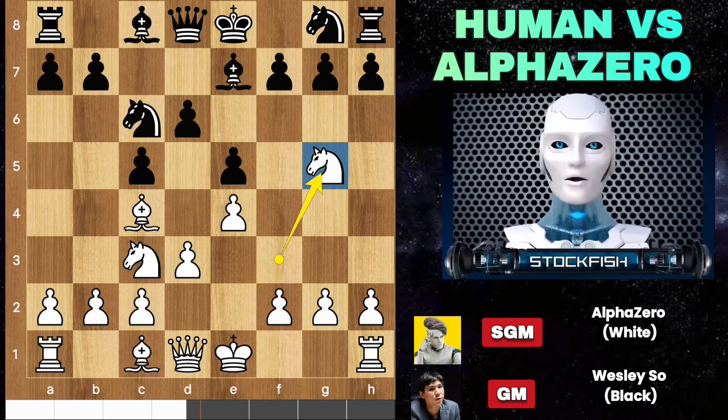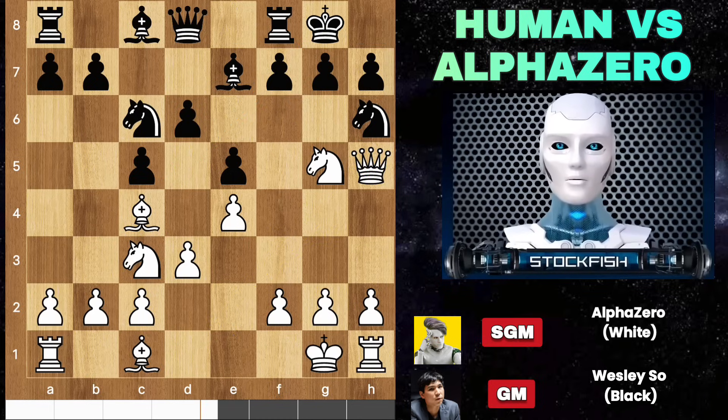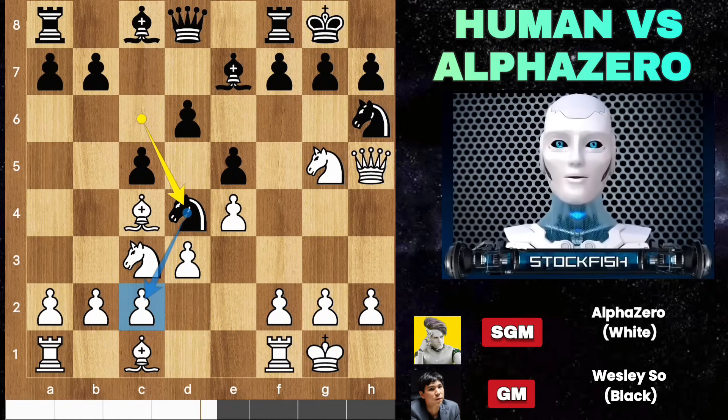Knight G5 anyway — because if you capture the knight then Queen H5 will cause serious problems. Wesley meditated and played Knight H6, Queen H5. The pawn is under attack by three warriors. Both sides castled, then Knight D4, and Alpha Zero played his 4000 elo tactic: F4.